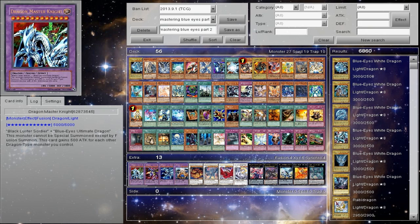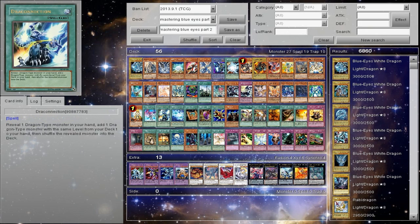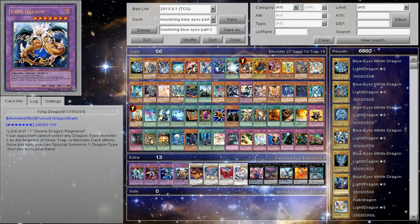Let's talk fusions. The fusions are probably the hardest ones to pull off. King Dragoon is just generic, and if you could pull it off — this thing is like Azure-Eyes Silver Dragon and it's pretty funny. You get to special summon one Dragon from the hand once per turn, so it works nicely with the Summoner's Art builds and Dragon Connection. You keep getting them to the hand and you can abuse them from there — you're not really losing cards, just committing to the field.